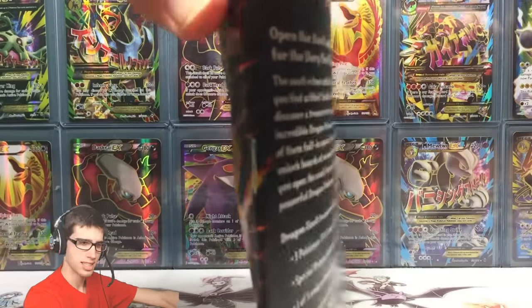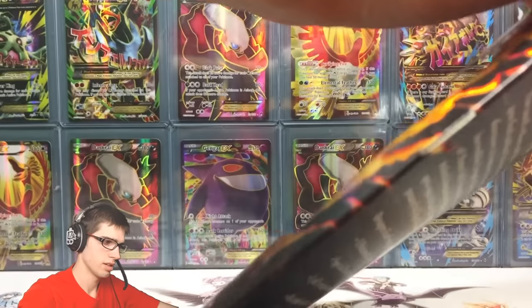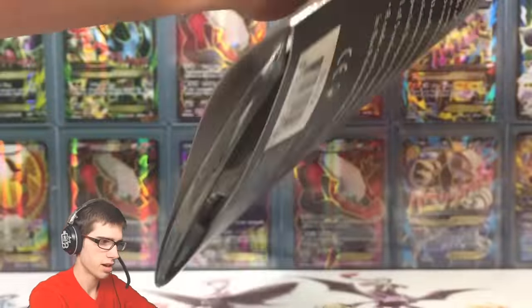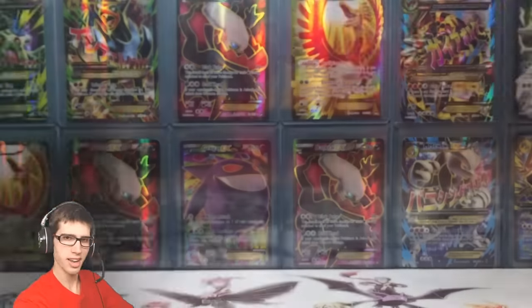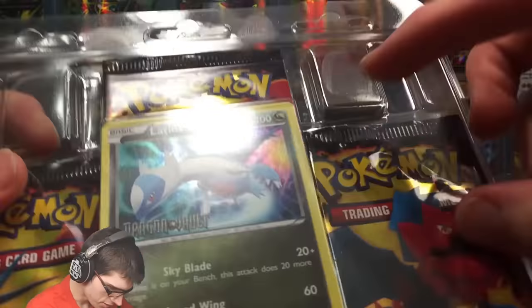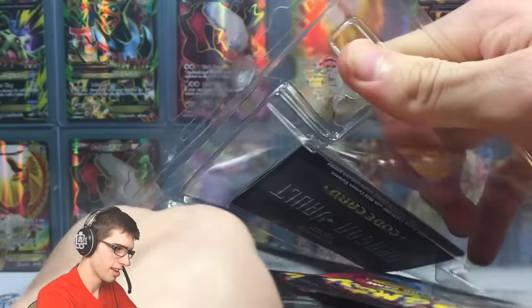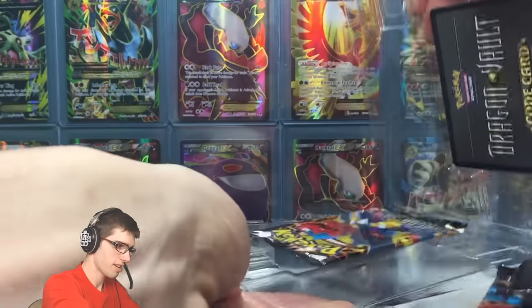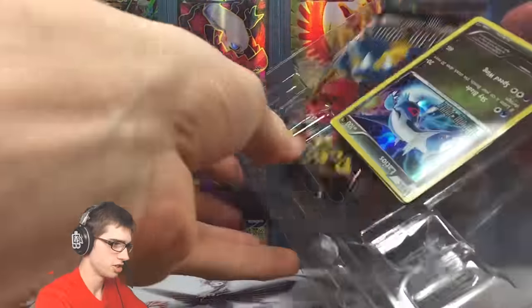Let's get into this thing and see if we can pull that secret rare Kyurem. There are a couple of cards I need — I think a Dragonair in the alternate holo foil pattern, and I think I need the regular Druddigon. These are a bit of a pain to get into because there's like a glue strip there and another one — they're usually pretty hard to crack open. Okay, there we go!